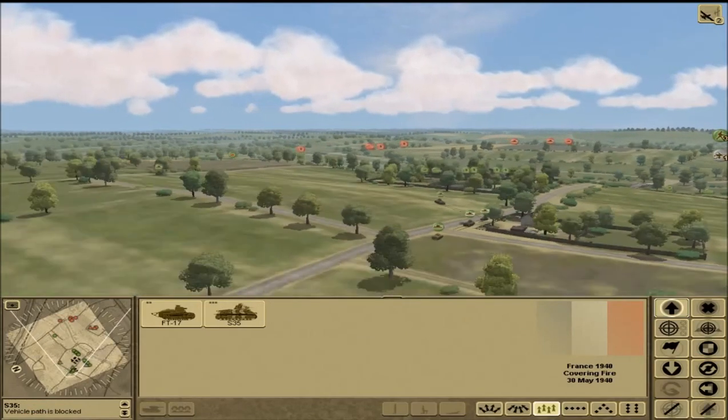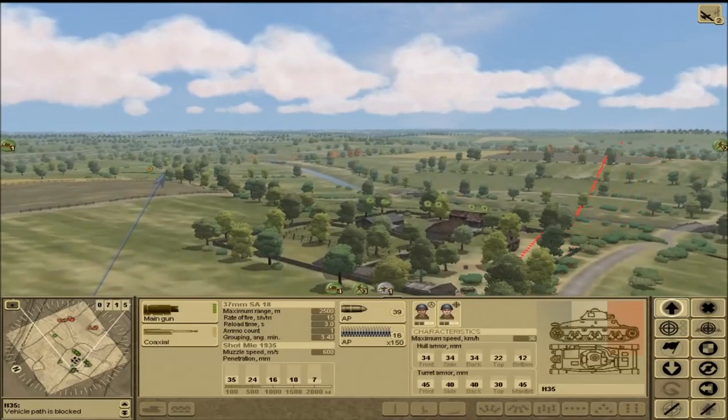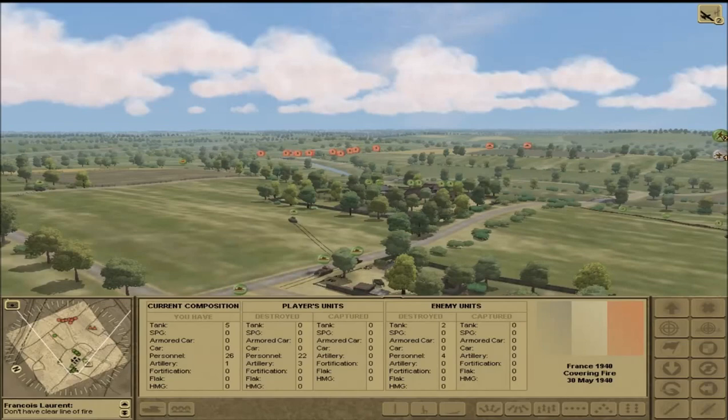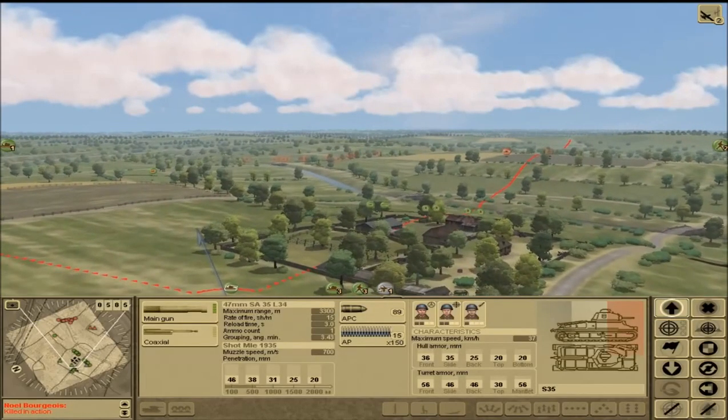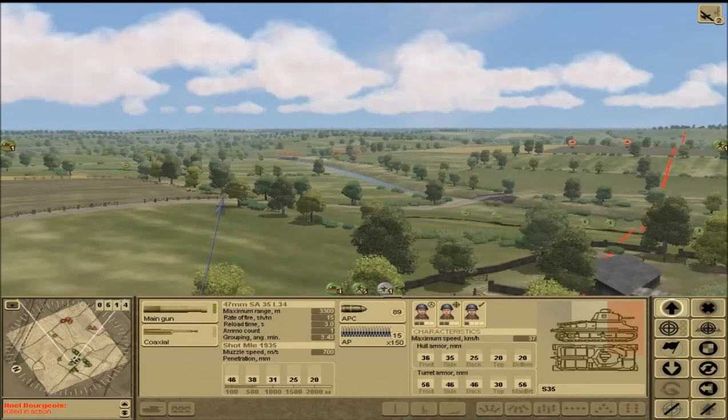One of my favorite lines from The Longest Day — just the way that the French resistance says 'Attention, attention!' Of course here we're fighting with the French army, but nonetheless — very, very cool. I'm going to open fire on this infantry. There's just a ton of infantry here and they're getting in way too easily. We've got to get that coaxial gun in action and start opening fire on these bastards.